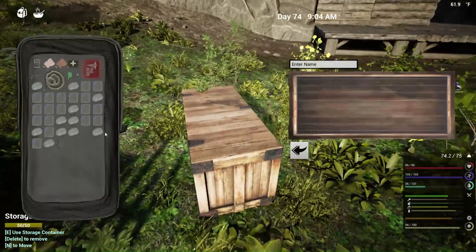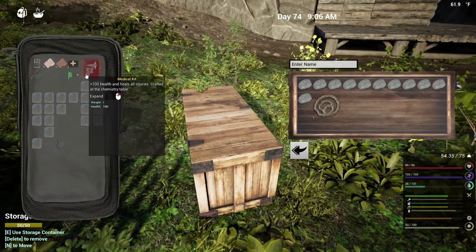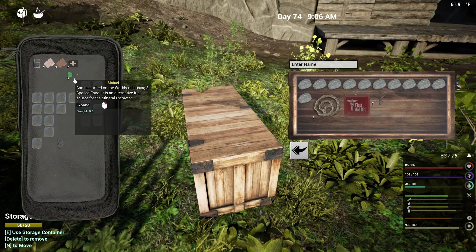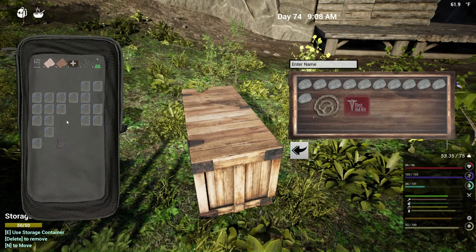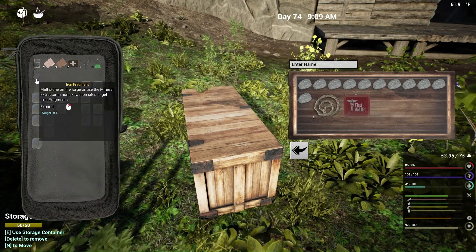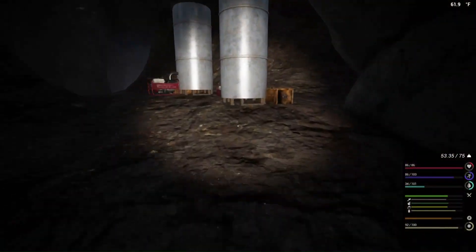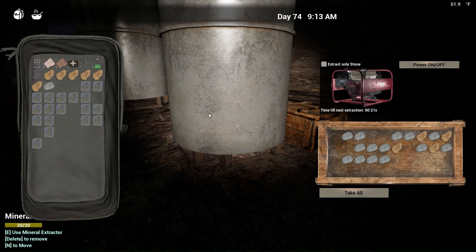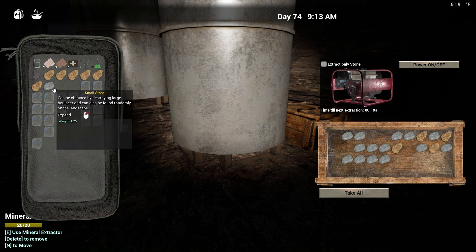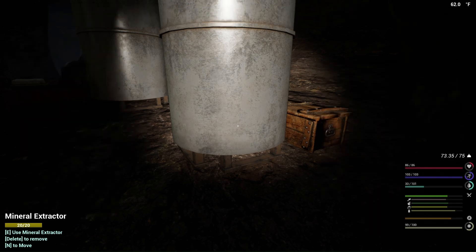Awesome. Now I can put these stones in here. Come back later and pick that stuff up. I'll actually hold on to the nails, hold on to this, and I'll hold on to the fragment. What's my weight looking like? 53 — that's a little bit better. And it'll allow me to grab some stuff out of here, mainly the aluminum.